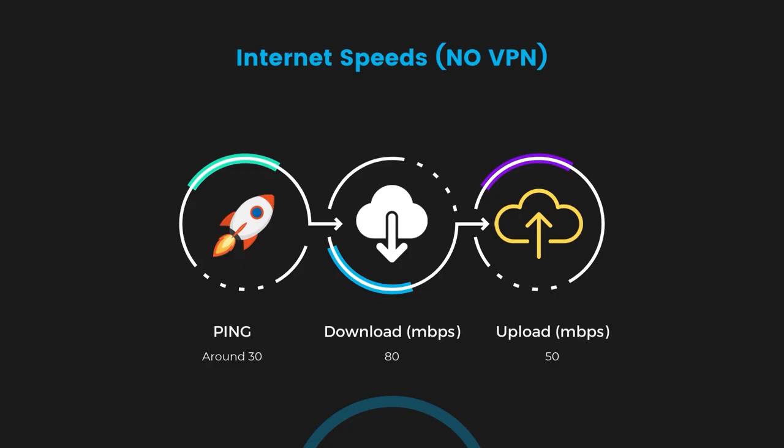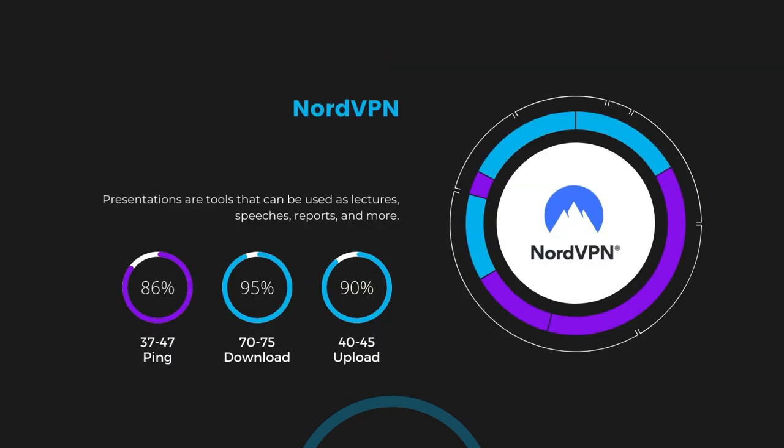If you're still unsure about which VPN is the best choice for Dune Awakening, let's take a look at some tests we did and see how they compare. First up, we have NordVPN. With NordVPN activated, our ping increased to between 37 and 45 milliseconds. While there's a slight increase in latency, NordVPN still manages to deliver impressive download and upload speeds, clocking in at 70 to 75 megabits per second and 40 to 45 megabits per second respectively. This is a testament to NordVPN's efficient NordLynx protocol, ensuring that Dune Awakening players can enjoy fast-paced action with minimal lag.